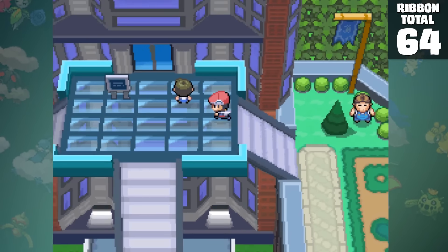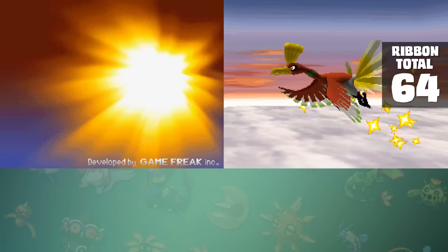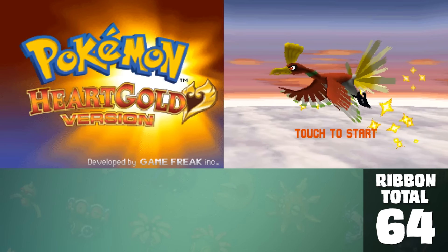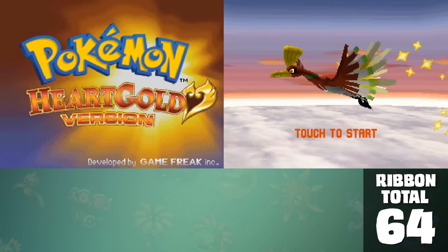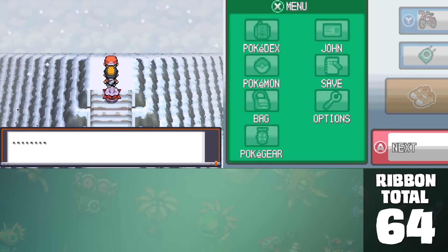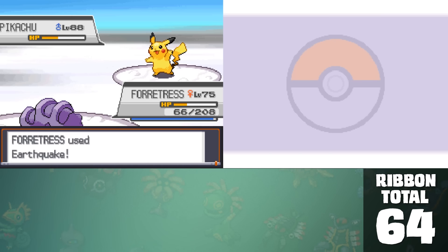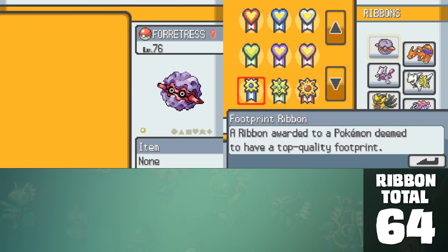Moving on to a whole new game — HeartGold and SoulSilver are probably the most underwhelming games that we have to collect ribbons for, mostly because there's literally only one in the entire region to collect. The only ribbon you can collect is the Legend Ribbon, which is for defeating Red on top of Mount Silver. You've probably all done this yourselves, so that's all there is to collect in these games.